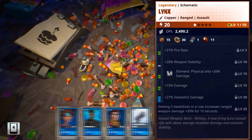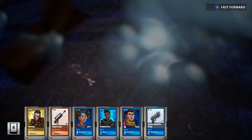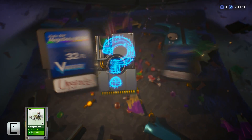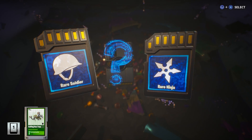We have the Legendary Lynx and Mythic Wukong. We also have another rare choice between a Soldier and Ninja, so let's go for the Soldier this time.